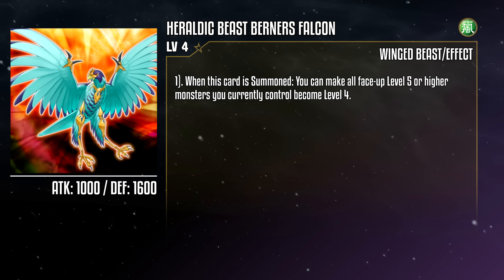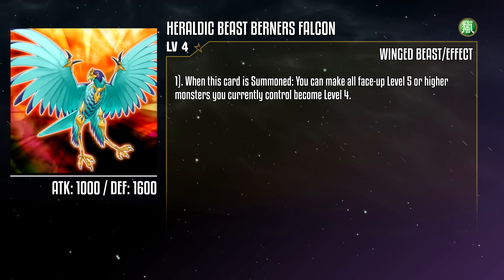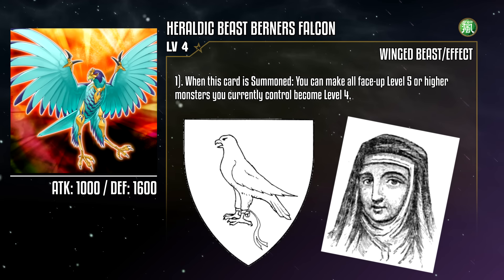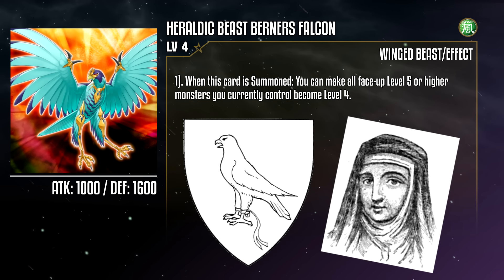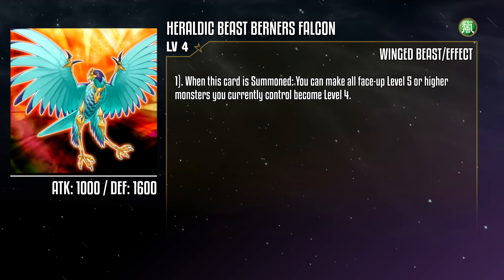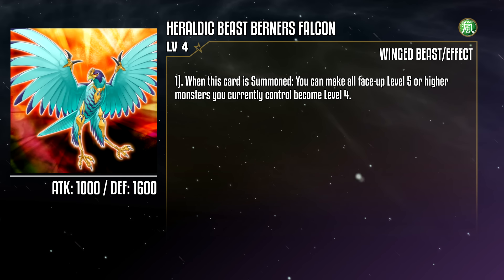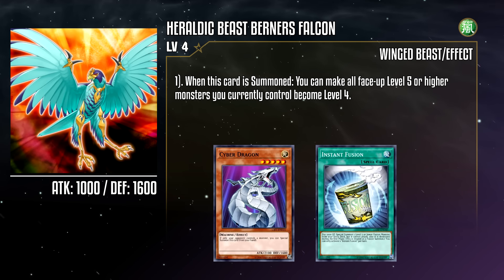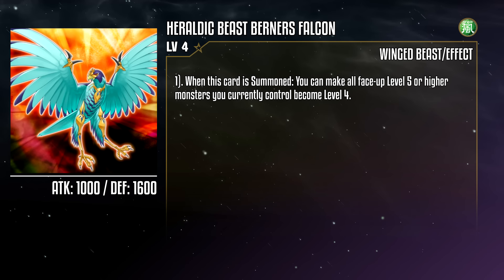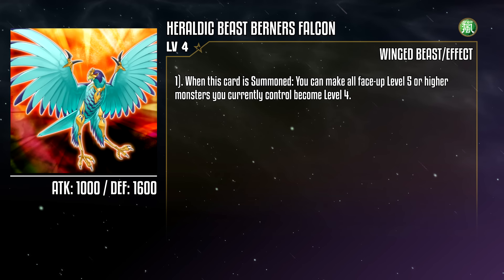Heraldic Beast Burner's Falcon is a Wind Winged Beast monster with 1000 attack and 1600 defense. When this card is summoned, you can make all face-up level 5 or higher monsters you currently control become level 4. The name is specifically a reference to Juliana Werners, an English writer whose subject matter included both falconry and heraldry — funny how that works out. This effect is strange in a deck that doesn't have any level 5 monsters, contributing to an overall feeling of mismatched effects, but does mean you can combine the deck with freely special summonable monsters like Cyber Dragon or Instant Fusion, giving you some level of flexibility with your Xyz summons. In fact, Burner's Falcon is pretty suited for decks that are full of level 5 or higher monsters so they have access to a rank 4 pool. It's a funny card for some silly tech picks in other decks, but I am once again asking you for more cohesive support!